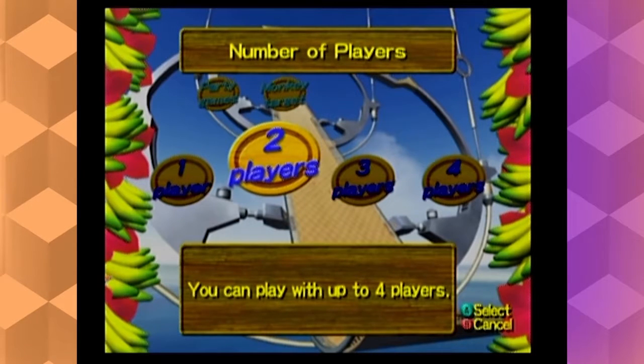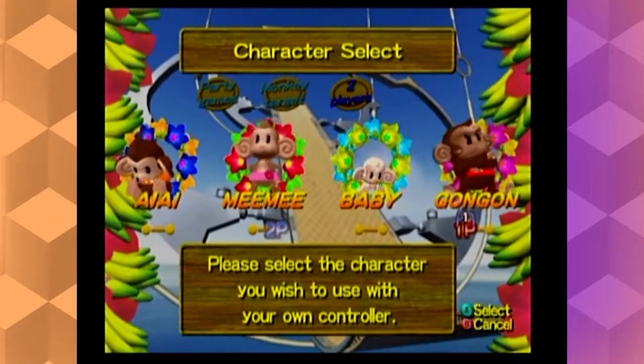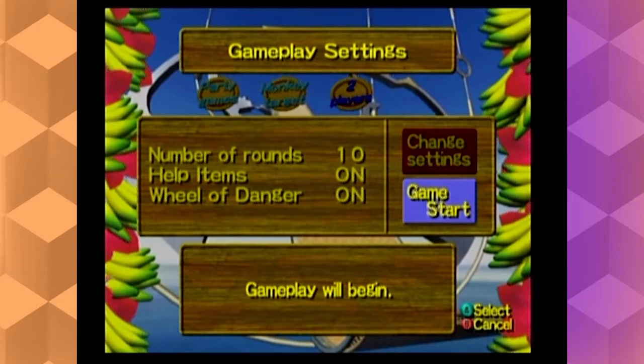Welcome back to the Turbo Button Show. This time we have Monkey Target - two players, not monkey fighting. The whole point of this one is you're gonna fly with your monkey. That's right, fly.